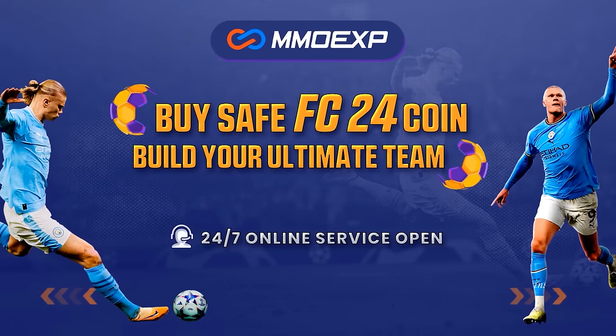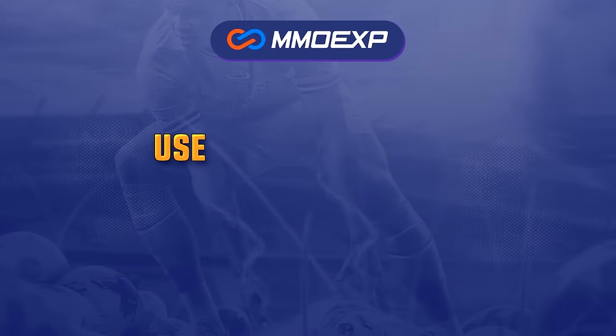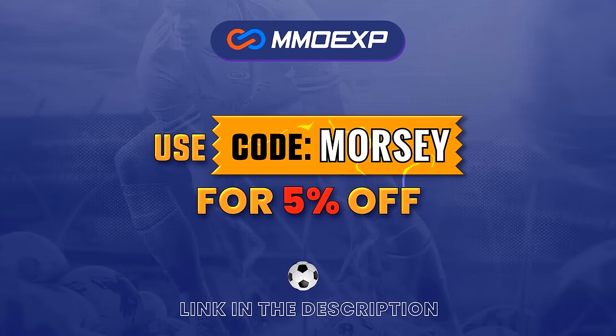For cheap and fast FC24 Ultimate Team Coins, head over to MMOEXP.com, link down below, and make sure to use my code MORSI at checkout to get yourself 5% off.